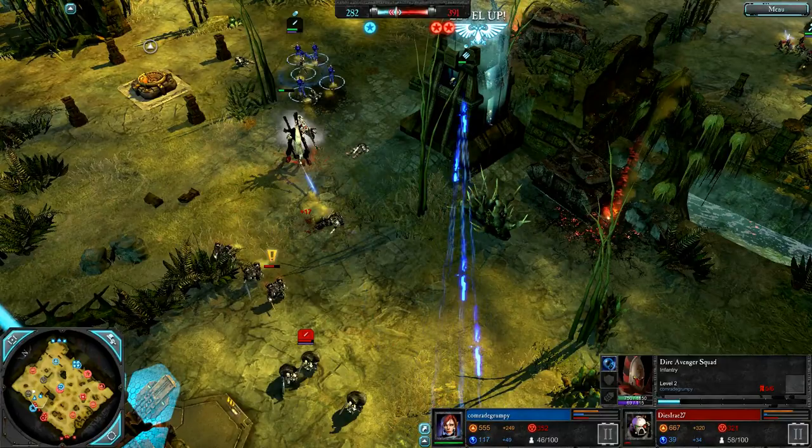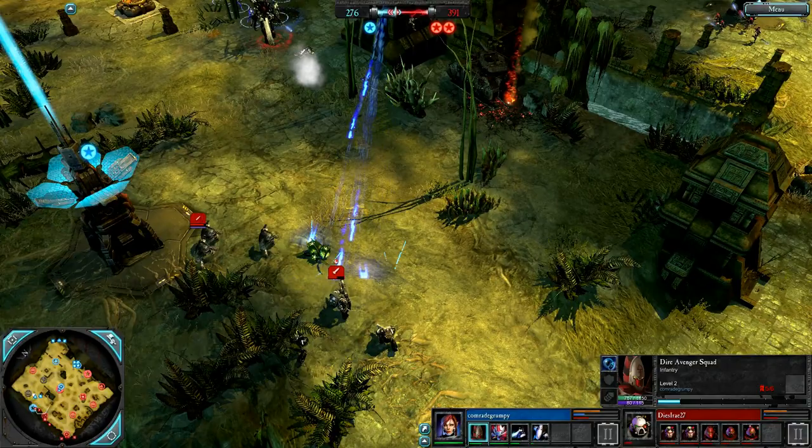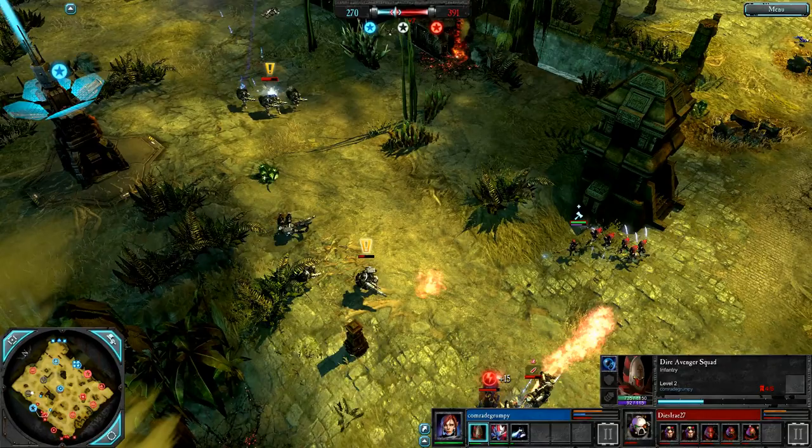Lots of resources floating for both players. Comrade could get another Wraithlord soon, though this one is in trouble — taking big shots from the Laz Cannon, now suppressed, but still taking big shots. 277 to 391. It doesn't seem to care that it's suppressed — it's firing at the same rate. That was weird. 271 to 391.